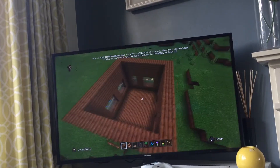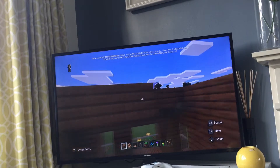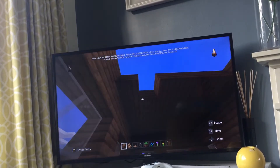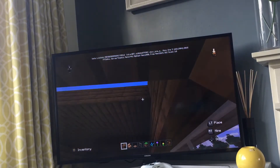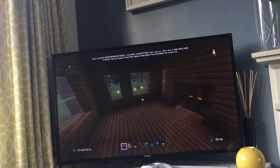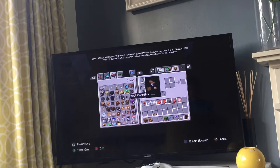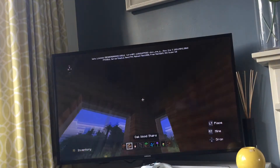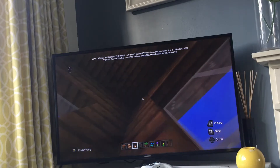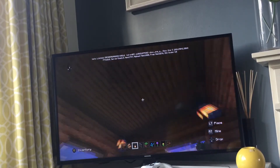Got a nice little area here now. Now you're going to place your roof in. Now this is kind of a 1.14 house, I must say. It's a bit like Green's video — if you know who Green is, the good YouTuber. But then I'm just going to put the trap doors up. And mainly the lighting in this house is mainly going to be lanterns.